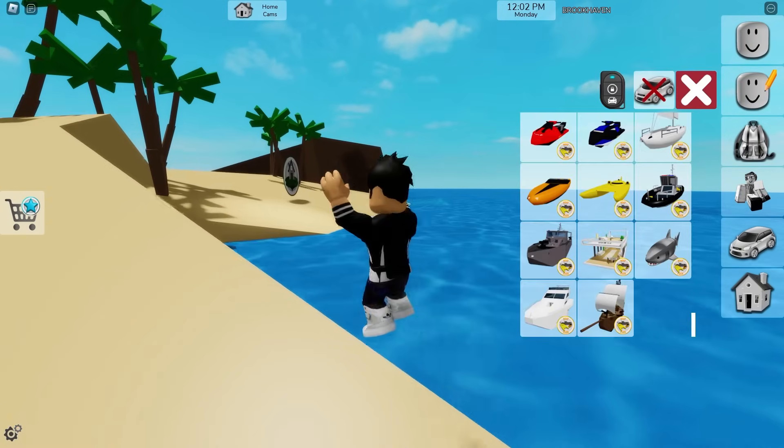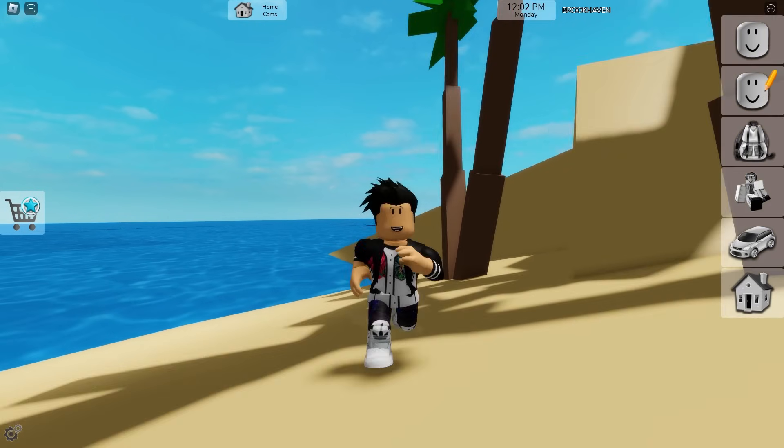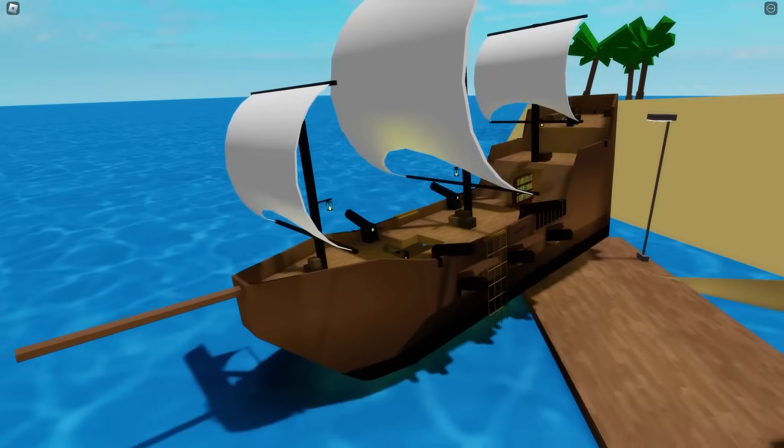No way — I removed my house by accident. I only wanted to remove my boat, but I removed my castle too. I need to put my castle and my pirate ship back together. Everything is ready again — I've put up my pirate castle and my pirate ship.